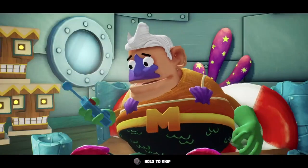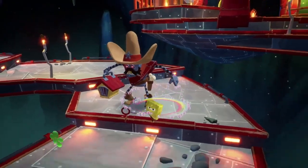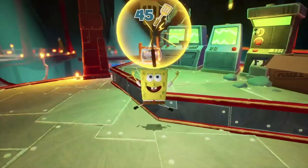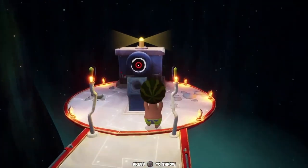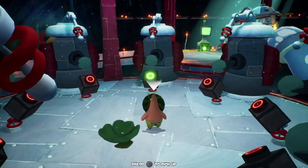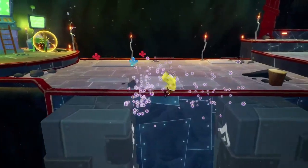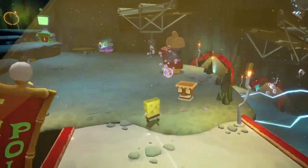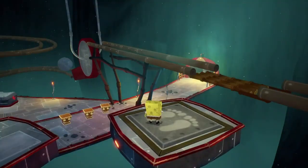We begin the second stream by heading off to the Mermalair. The cowboy guys are a bit tough — this is a decent little easter egg — and we get our first Mermalair spatula. Next we use Patrick to hit three switches with watermelons for spatula number 46. I spent a good amount of time on the laser spinny puzzle, then wall-jump my way to spatula 48.